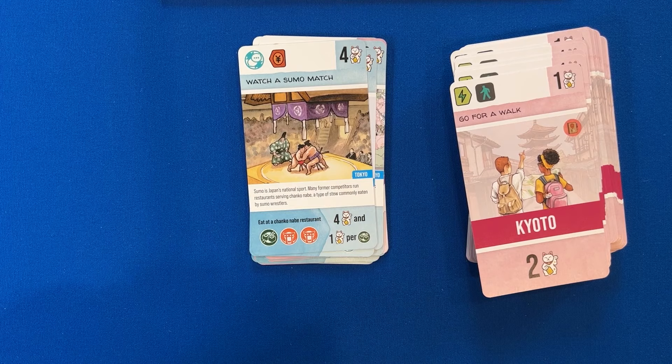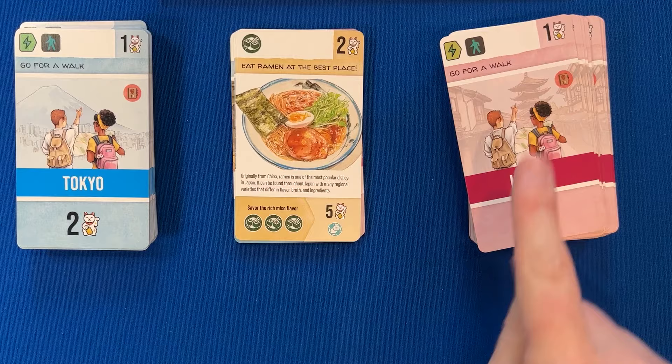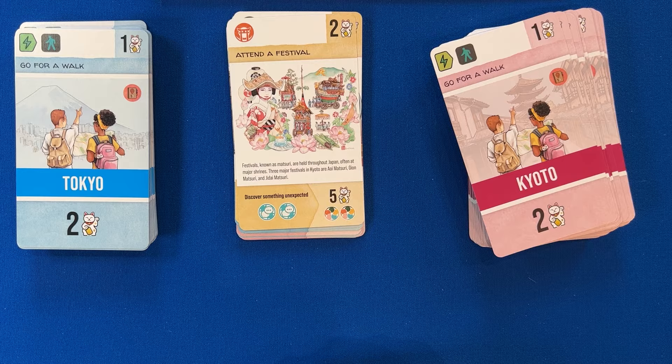Some bonus points will have a variable, like this one that earns you four points plus one additional point for every food icon you have on your experience tracker up to this day — note that any food icons you earn after this day will not count. This card will earn you two bonus points for every unique pair of shopping and food icons. Finally, both decks will contain activity cards that are yellow and do not say Tokyo or Kyoto on the picture, meaning they can be counted as either a Tokyo or Kyoto card. These yellow cards give you flexibility in your draft selection.